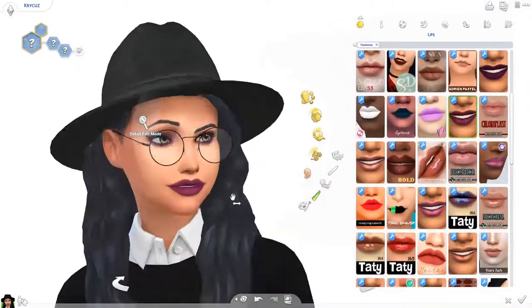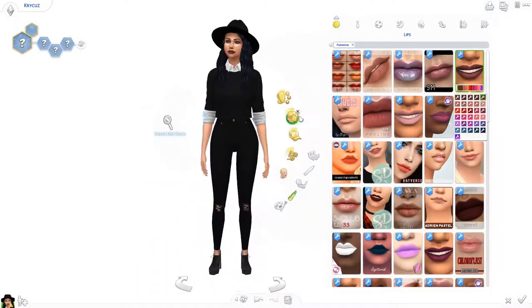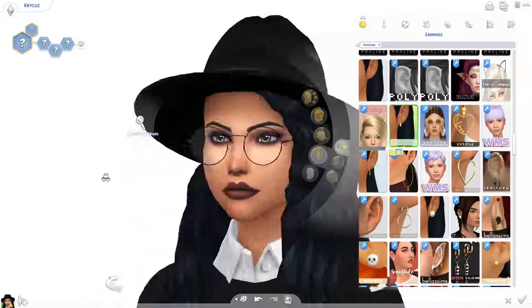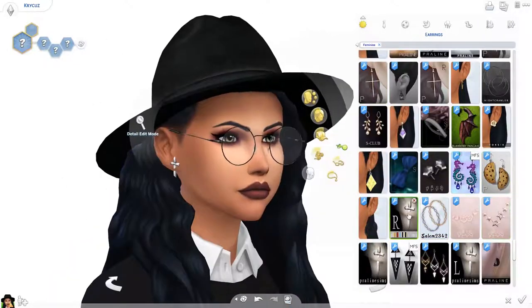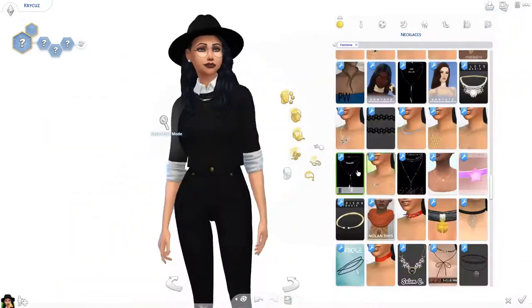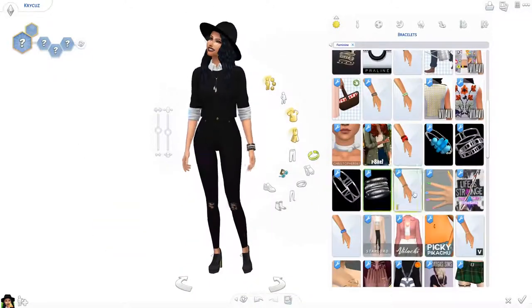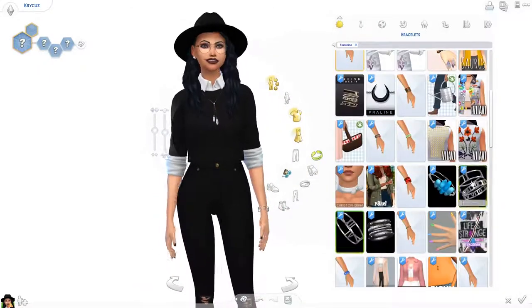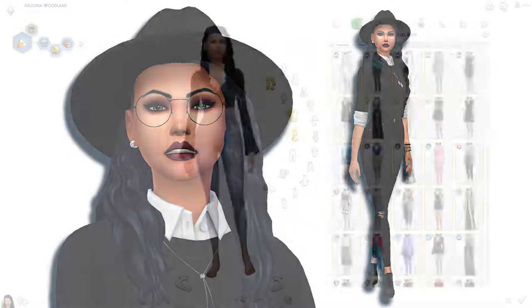This is a witchy lookbook as suggested by the title, so I took inspiration from witches. I made it like a modern witchy style — lots of black, and she has a hat. I really like doing this one because it is also personally a style that I like. For example, I wear a lot of black, and if I were a little bit more stylish when I was younger, this is what I would have worn.